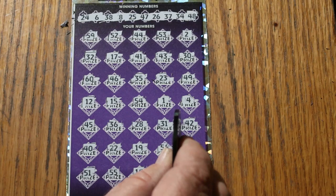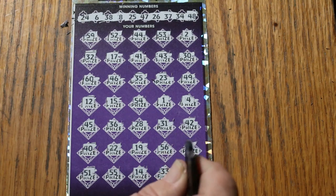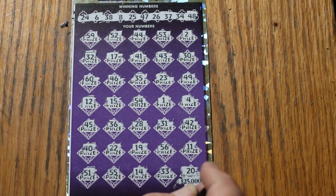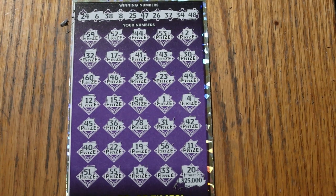Well, couldn't make half-back, but it wasn't a complete disaster. Actually, it was a disaster, but it could have been much worse — it could have been a blank. But we didn't do that. $70 back out of the $210, less than half. It is what it is. I hope you enjoyed the attempt, and if you did, appreciate, like, comment, subscribe — at least for doing the effort of it. We'll see you again next time. AZ Scratchers signing off. Bye.